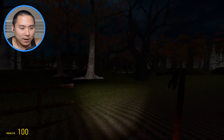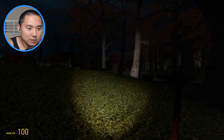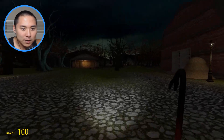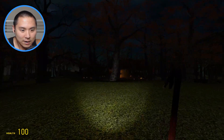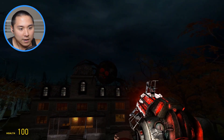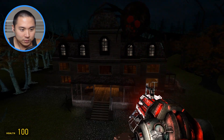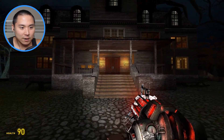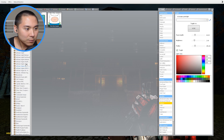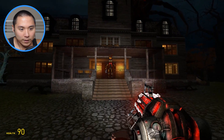Right now I'm playing as Sugar from Five Nights at Candy's, and a lot of you guys have been requesting me to do some characters from that fan-made game. I think over here is gonna be a haunted house somewhere. Let's go ahead and fly up real quick — here's the haunted house, and it has a giant spider on it. Of course, it wouldn't be complete without something creepy like that.